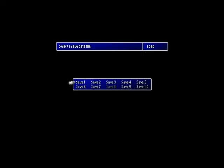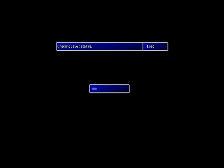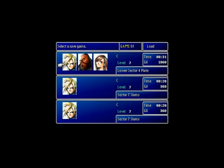Hello everybody, this is Nick once again for another segment of let's play a speedrun of Final Fantasy 7. On the last segment we saved on the lower sector 4 plate just before entering the second reactor. So this is where the action takes place and here we go.